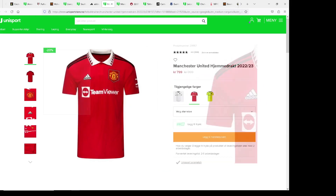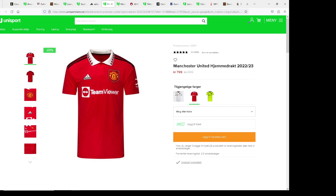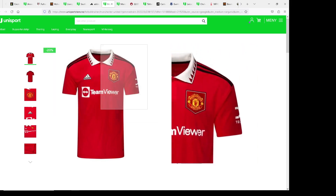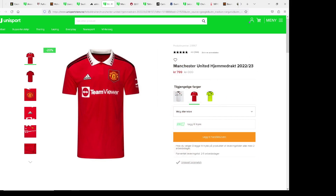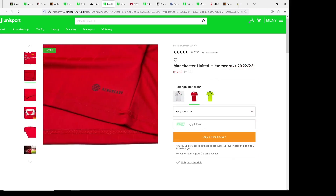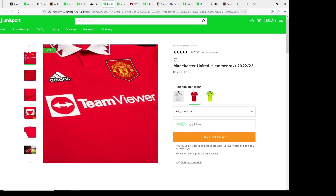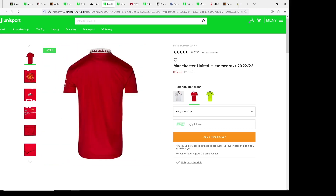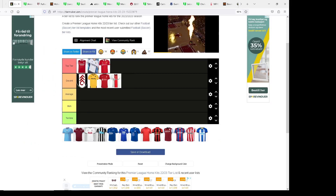Now probably the most recognizable Premier League team — it's Man United. You can get 20% off right now; here in Norway it was literally about a thousand kroners which is roughly a hundred dollars, but now you can get it a bit cheaper. Personally I do like the kit — it's a fire kit. I like the details on it, it's a very good kit. I'm gonna have to kind of rate it near the top.